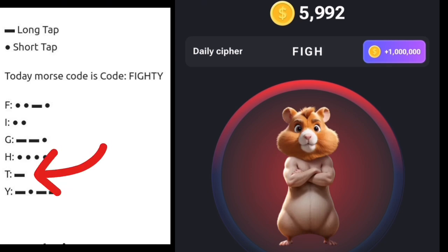The next one is T, which is just one long press. You do one long press and T will appear.